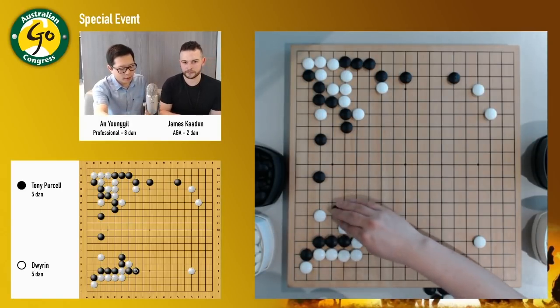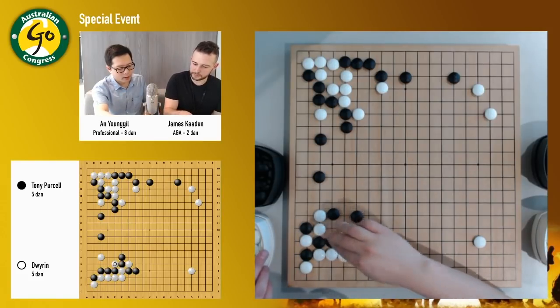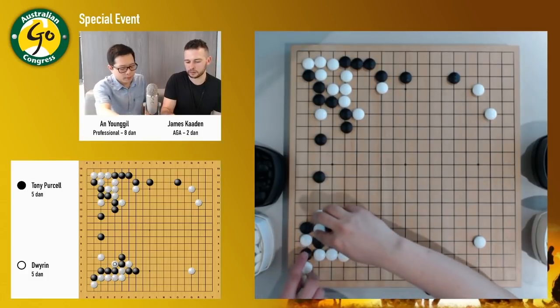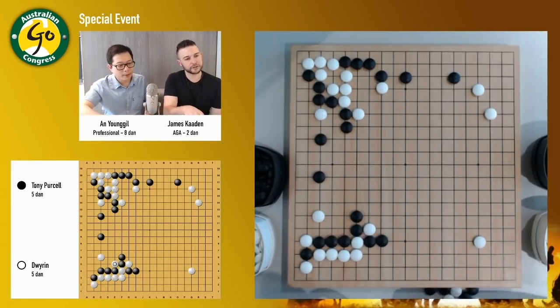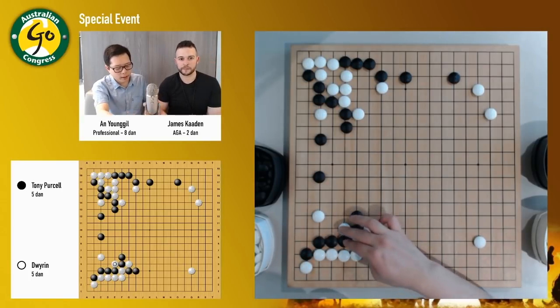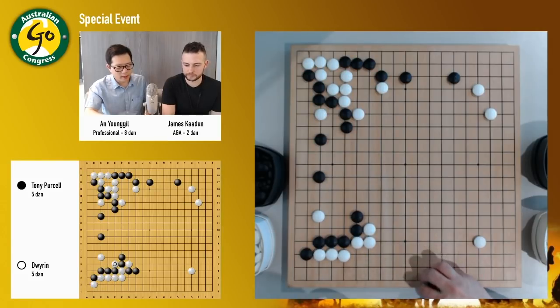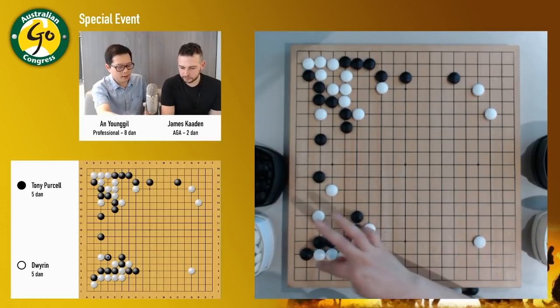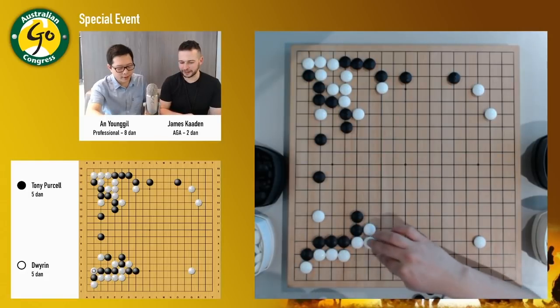But white can actually cut and leave some bad aji here. For example, cut — black has to connect, and then white can capture. So I don't know what white can do. And he did cut. Josh did cut there. If white doesn't want this, actually white could also just connect, and so white doesn't have to answer. So we've got a massive fight brewing here.